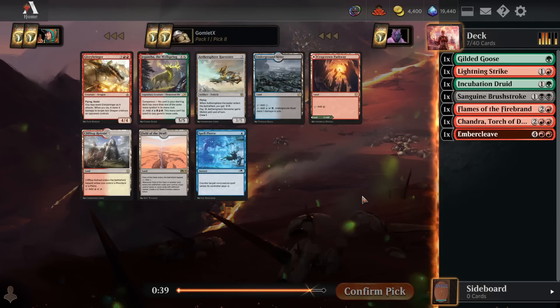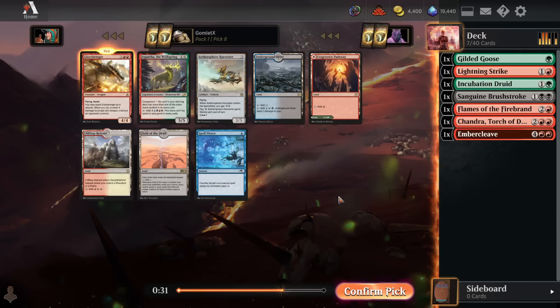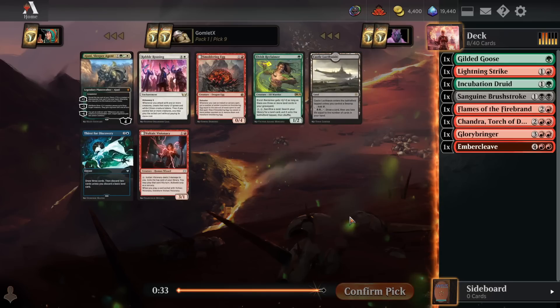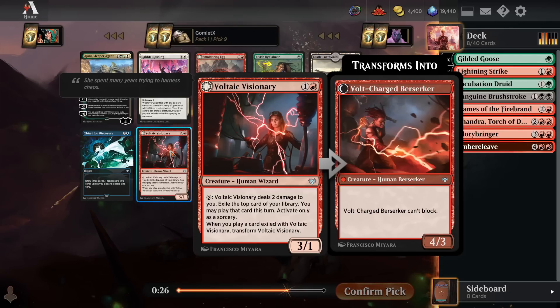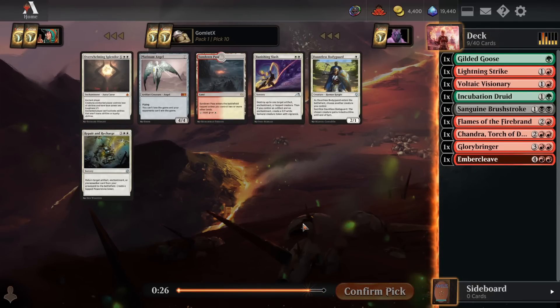For the same reason, we'll take a Glorybringer here over a Crag Crown Pathway or a Gigantosaurus. Those are both solid options for the red-green strategy, but let's push into that red — very powerful, aggressive color. Field of the Dead might be the strongest card in the pack. I am a very big fan of the five-color Field of the Dead decks, but that's not where we're headed here. Getting an Ember Cleave pack one pick six was great. Voltaic Visionary is a great two-drop for aggressive strategies — three power for only two mana and this potentially draws you a card with its tap ability. I like it more than the Smoldering Egg, which is more of a good card for a blue-red spells deck that's more controlling. This pack is unplayable for us.